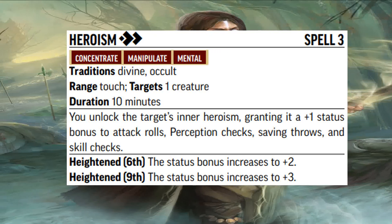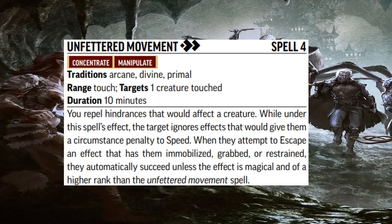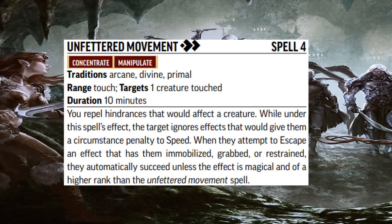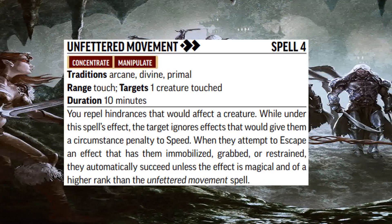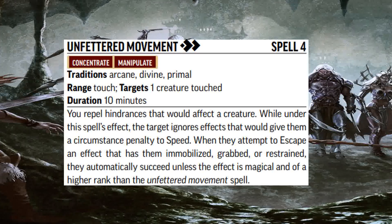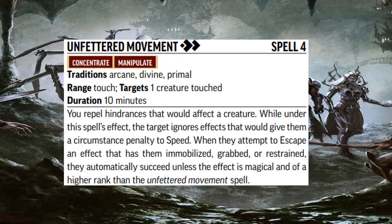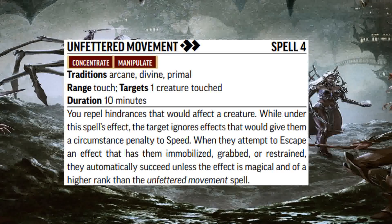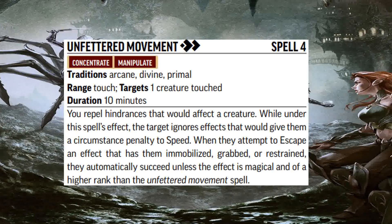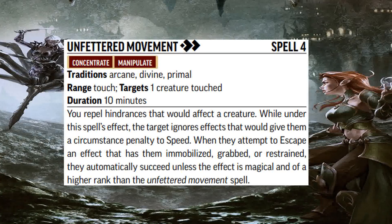For our 4th level spell, I've gone with Unfettered Movement — the new name for Freedom of Movement. Essentially the target ignores any circumstance penalty to their speed, and if they would attempt to escape from an effect, they automatically succeed unless the effect is magical and of a higher level than Unfettered Movement. This one is great for when you're facing a bunch of enemies who want to slow down your Barbarian or Fighter, or for when your other spellcaster gets grabbed. It lasts for 10 minutes too, so you could cast this on 3 different people — it would just take all of your 4th level spell slots, which may or may not be worth it.